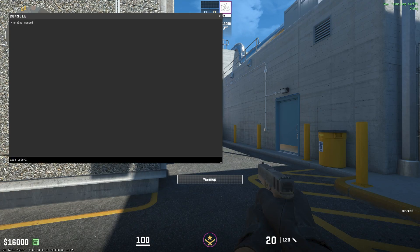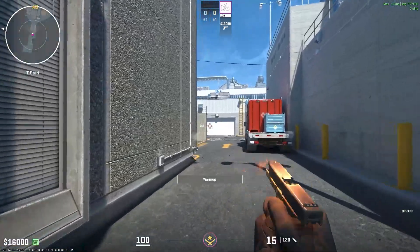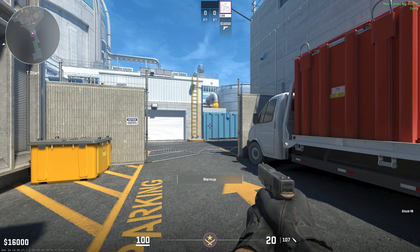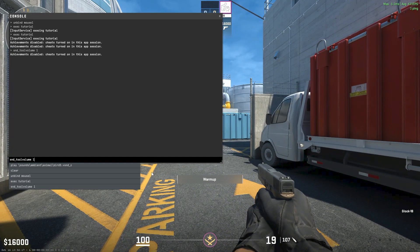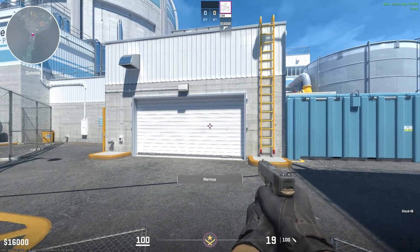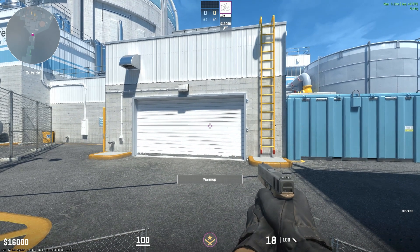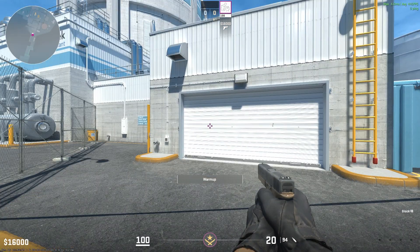Let's execute our tutorial config to see if this works. If the sound is too loud, using 'snd_toolvolume' is very helpful — because wow, that is loud. Notice that it only plays once when I press the button. Hold, release — hold, release — that's plus, minus, plus, minus. And that's it.